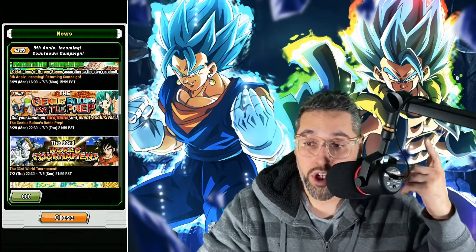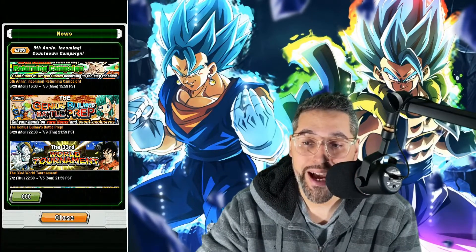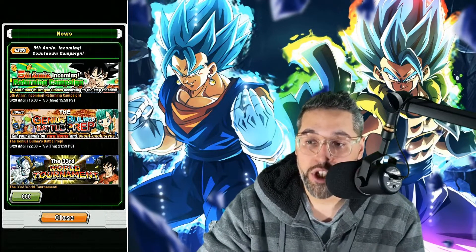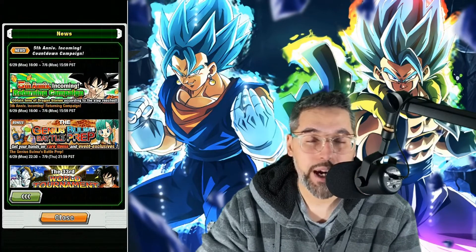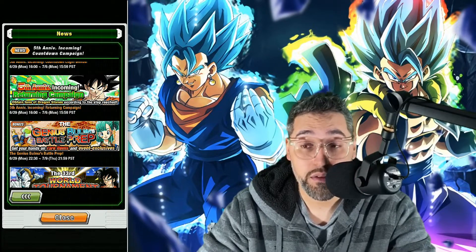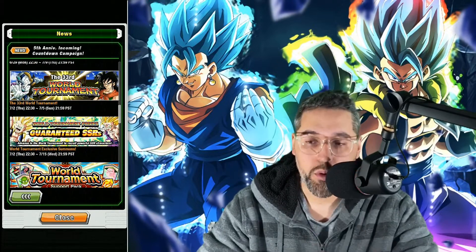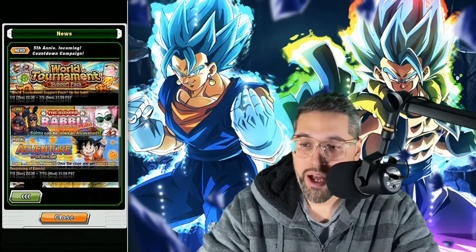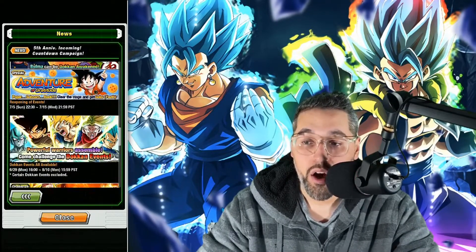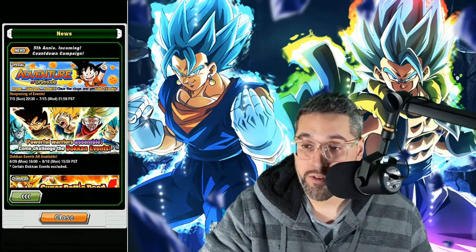The World Tournament starts July 2nd — Mecha Frieza is going to be the reward. This is the last banner that's going to have Yamcha as the reward as well; they're eventually moving over to Demon King Piccolo. Genius Bulma's Battle Prep event is now on — some of you in the comments mentioned being low on support items, and this is a great level to farm them. World Tournament SSRs and support packs are also available, along with your typical events: Bizarre Rabbit Mob and Adventure of Gratitude, plus Powerful Warriors Assemble.